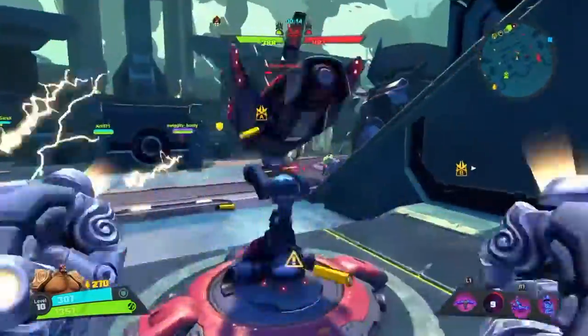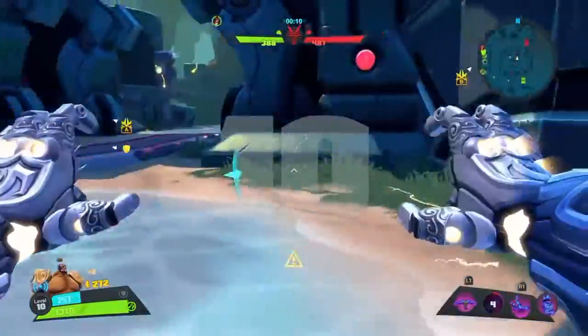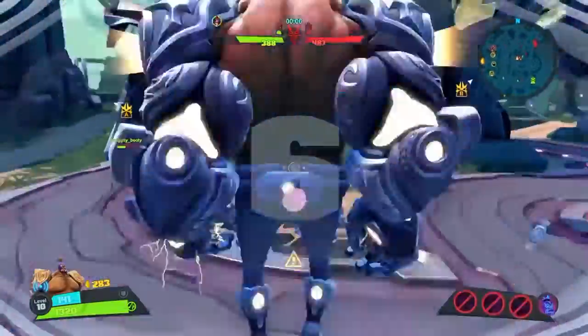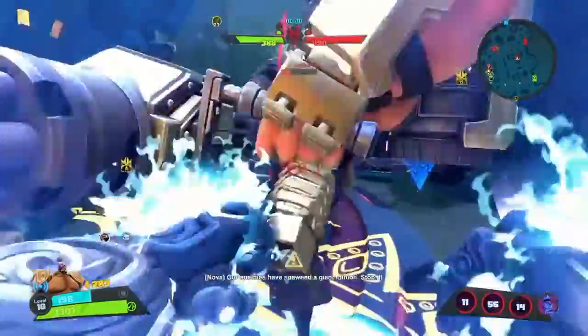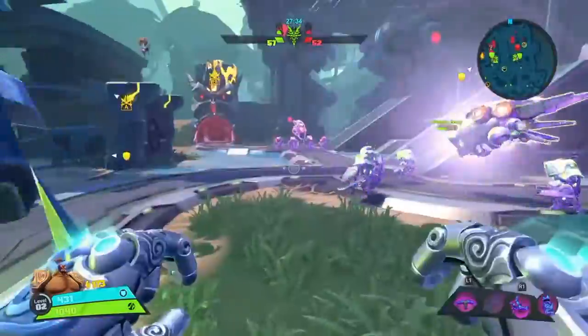This one right here is the exact same combo, but I'm going to be doing it against a full health Montana. He has the most health in the game, if not tied for it, so this is going to show you just how much this can do. Ult, Dragonsplash, get him right on the edge, and while he's stunned I'm just pummeling him — look at that dude melt. If you wanted to, you could throw the dropkick in there, but it is unnecessary.